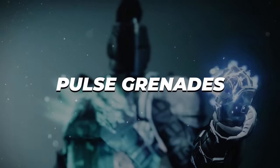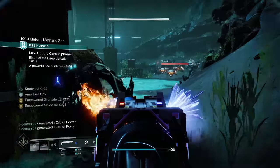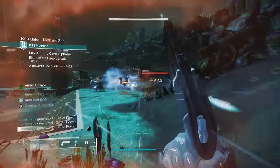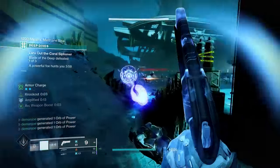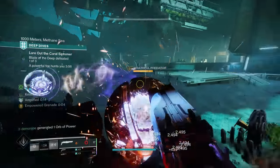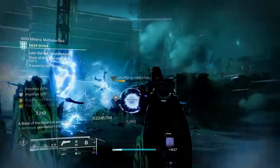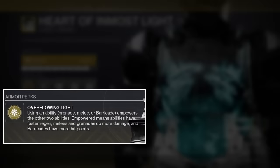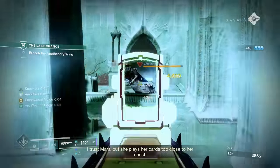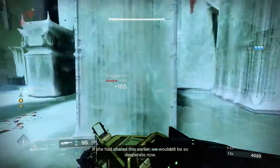First, let's talk about grenades. Grenades are going to be the central and most important thing we focus on today, because when it comes to dishing out raw ability damage, few things in Destiny come close to the level of Pulse Grenades. We're going to want to optimize our build to get the most out of these, starting with our exotic — the Heart of Inmost Light. This armor piece states that when using one of your three abilities, the others will become empowered. Empowered abilities have faster regen timers, and in the case of grenades or melees, also deal more damage.